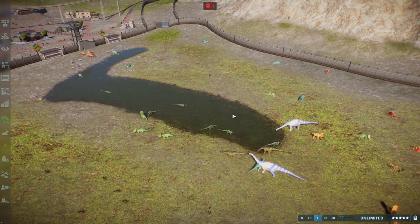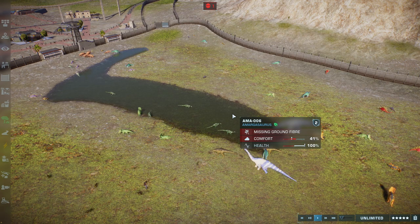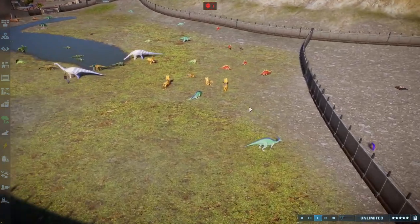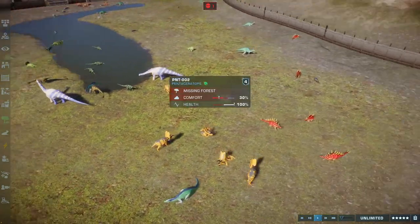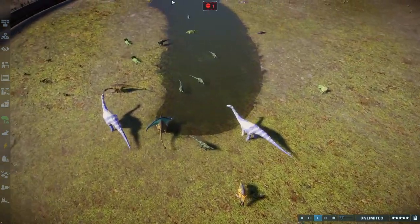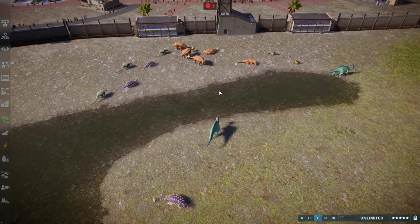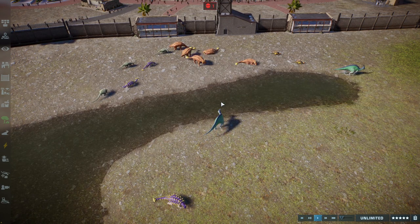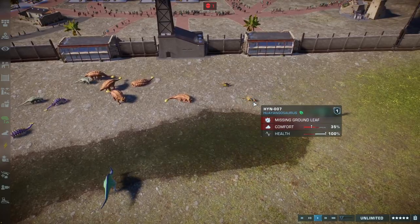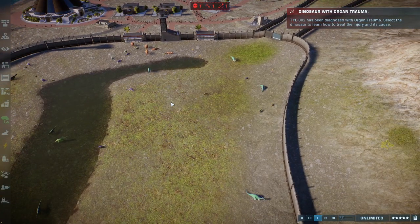Whichever apex has the most points and survives will win and become the true Dinosaur King. The points system works as follows: one point for a prey kill — so that's the Gondwana Titans, the Joborias, stuff like that — and two points if you kill any dinosaurs that can fight back, even the little Lexovosaurus. The key is to get here as quickly as possible.